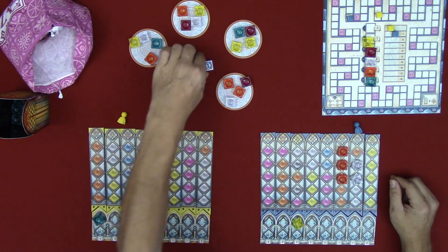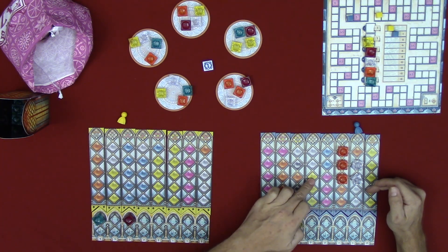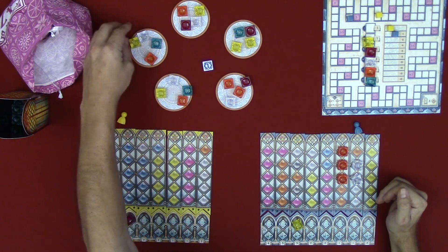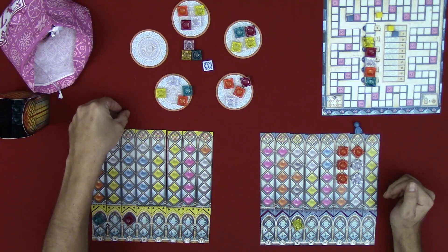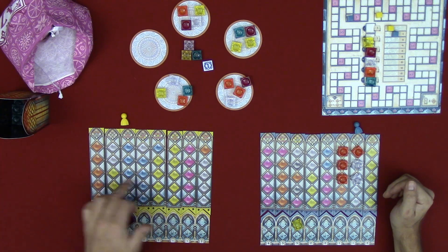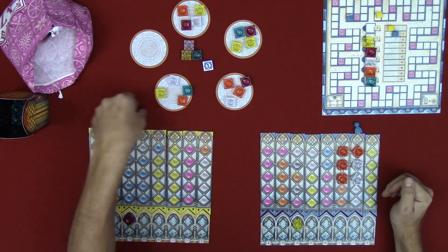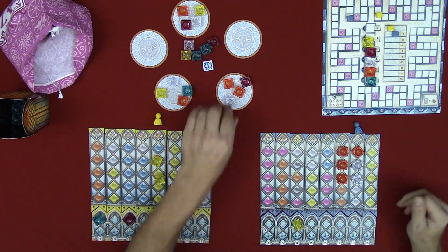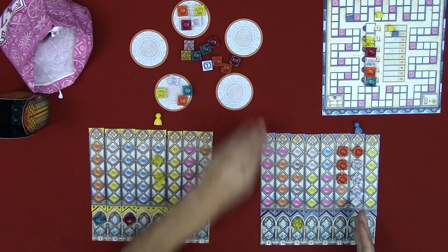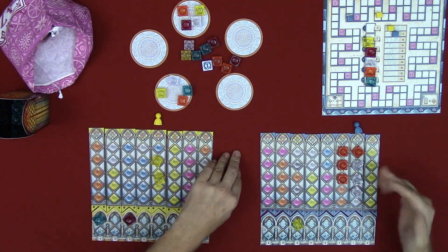Round two. I place the first player marker in the center. Yellow is the bonus this round. I have plenty of yellow but there are only five out there and I doubt Jen will let me get all of them. I'll grab the orange, place it, and push the rest into the center. Jen grabs two yellow. Back to me — I might as well finish this tile. Over to Jen — she grabs one blue, placing it and sending the rest to the center.